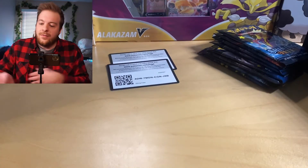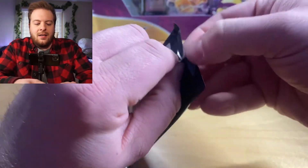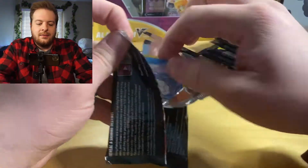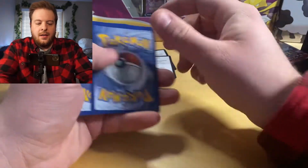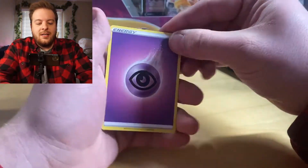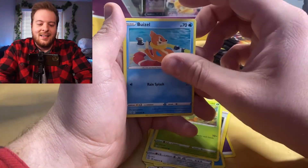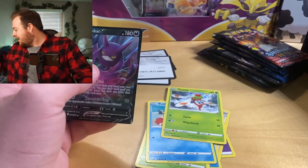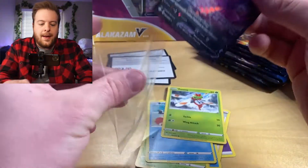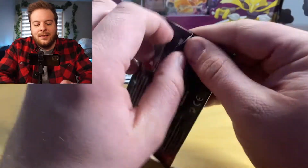So we're off to a slow start. Hey, that's okay though, for real. We're just going to keep ripping. Looks like we're starting off with a Snom. PSA 10 rip. Code card. One, two, three, and a four. Dark energy, Psychic energy. Luxio, Rusted Sword, Ball Guy, Snom, Cufant, Grookey. Reverse Cacnea. And a Crobat V! Not too bad. I'll put the Crobat in a sleeve — I feel bad for the Crobat, it's got to get some love.